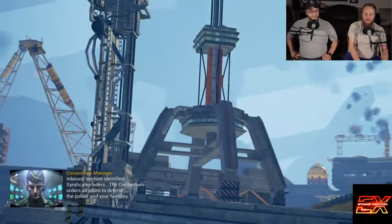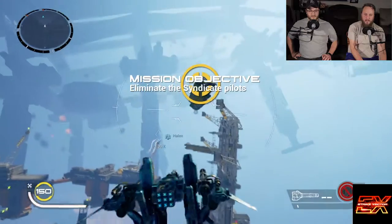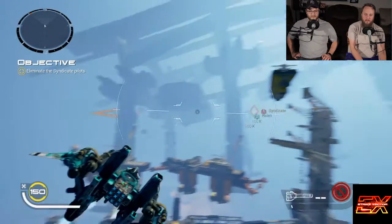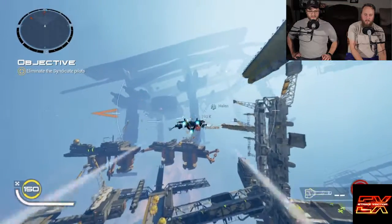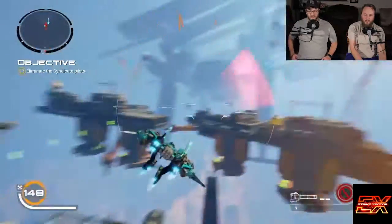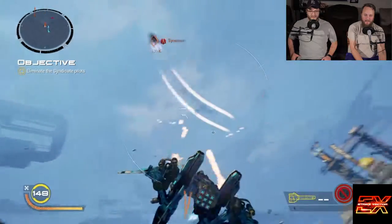The Consortium orders all pilots to defend the Polder — maybe that's where you live. Eliminate the Syndicate pilot. I think you have to defend that particular thing. I want to know what the 100K means. I'm your nemesis, Syndicate enemy!